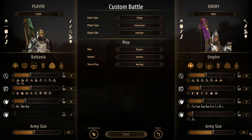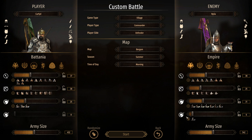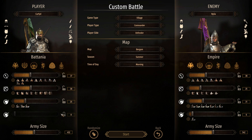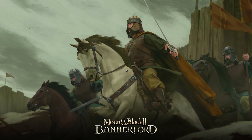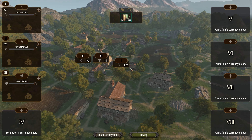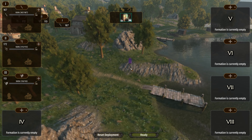Both sides have access to one mercenary group and all normal units, so their army is theoretically the same strength as ours — with one exception: we're going to give them 90 more troops, theoretically 20% more. They should be a significant favorite. We'll see if we can't destroy them with tactics on the same battlefield.